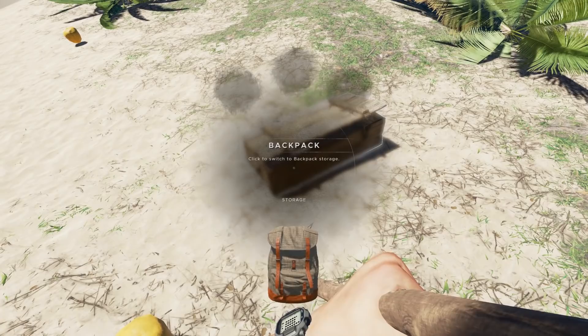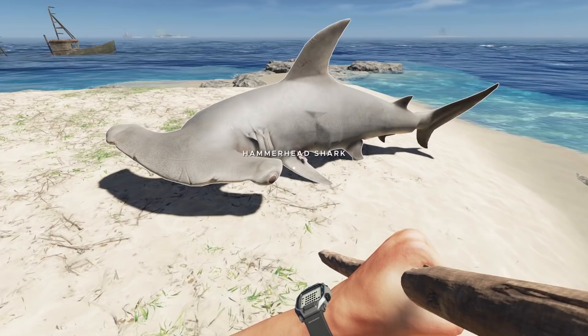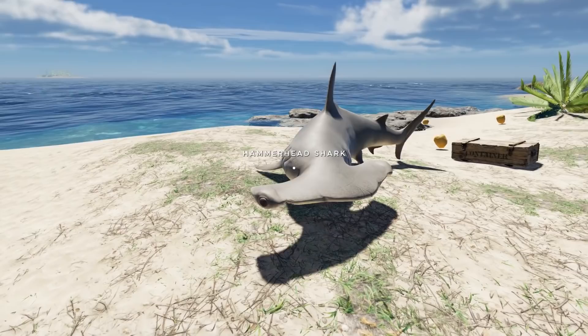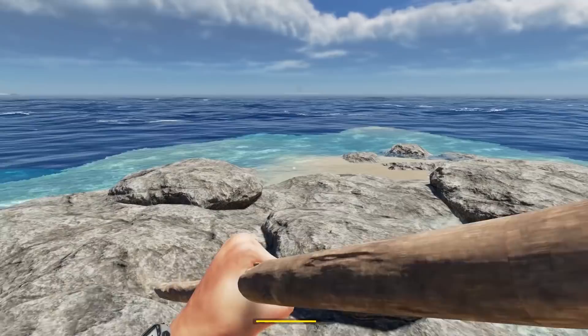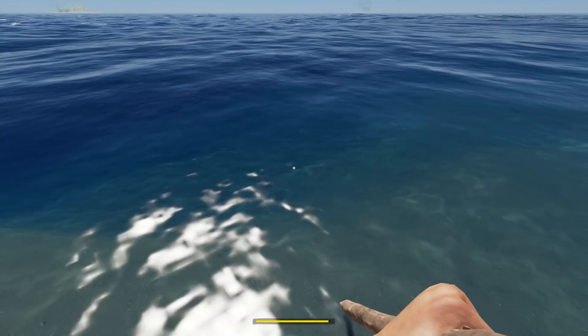I'm going to put the knife back so I don't accidentally skin him. Obviously if I chop him up he'll give tons of meat, but that spoils and I'd rather have a trophy. I think what I want to do is collect sharks as trophies - I can kill other things for food. I don't need to be killing and skinning sharks all the time. Now I've got to try and find and kill that tiger shark. I don't know if the damage would still be on him since I left the island overnight.